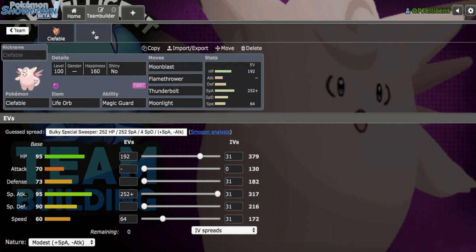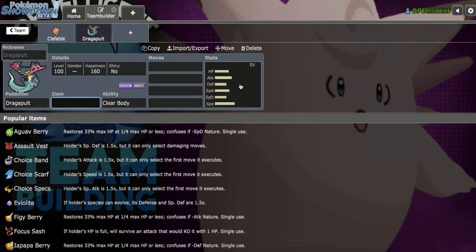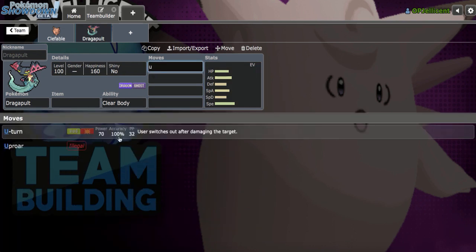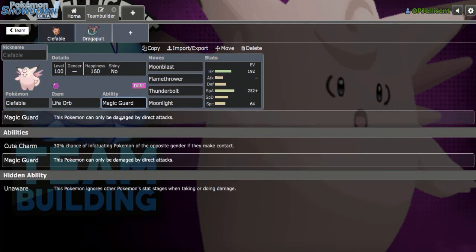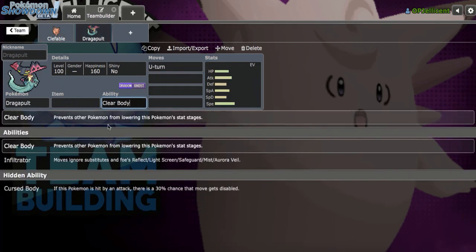A great starting point alongside Clefable is Dragapult or Hydreigon. When you think of Pokemon that respond to the combination of those two — Mandibuzz, Grimmsnarl, or Tyranitar all come to mind — and against all three you can just U-turn out. Because they're all Dark-type, you get free momentum into Life Orb Clefable. You don't even take hazard damage due to Magic Guard and you can threaten them out with Moonblast, so I love the combination here.